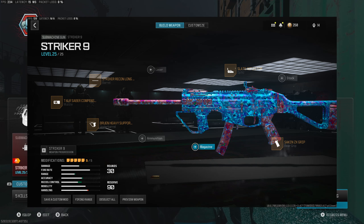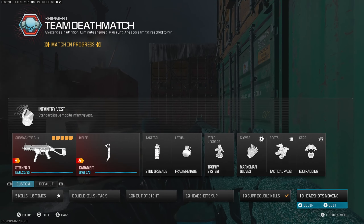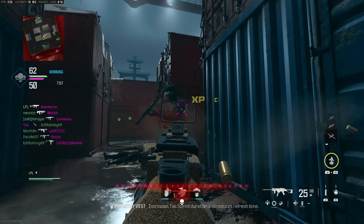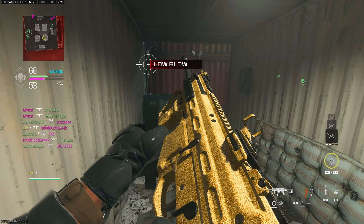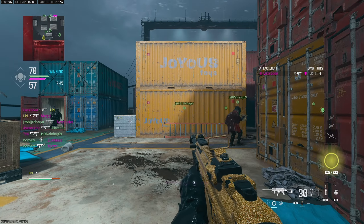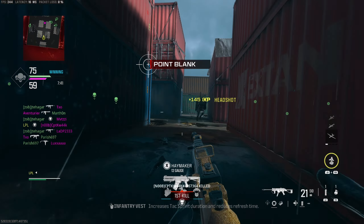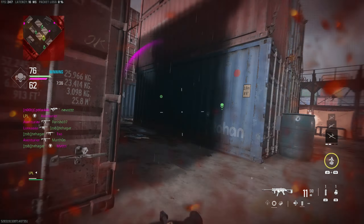Moving on to the last challenge: ten headshots while moving. As you can see I've got tactical pads on rather than silent sneakers, because it allows us to slide and aim in. This is another awful camo I've picked — I am not good at picking colors. That's the problem with being colorblind.